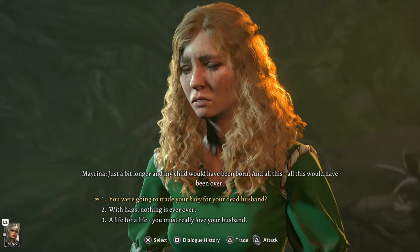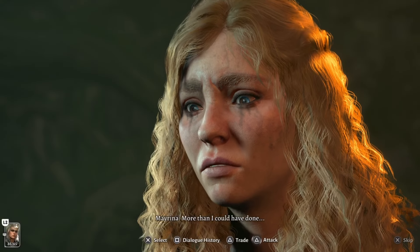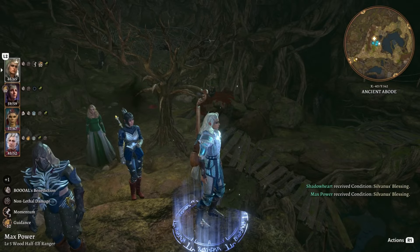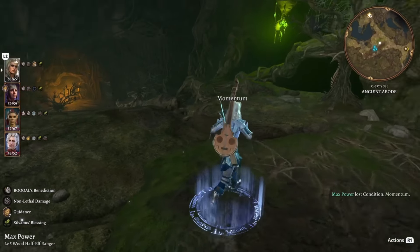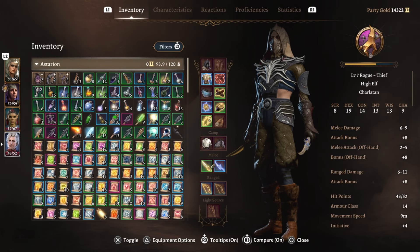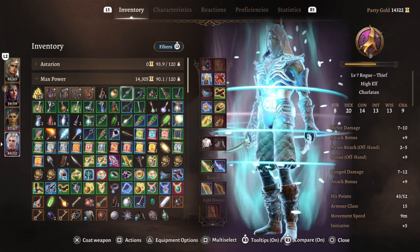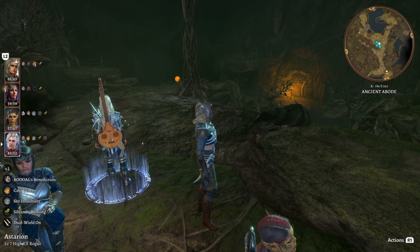You can do the whole thing with Myrina now — go get the wand that Auntie Ethel had in her hideout, go upstairs, and help her resurrect her husband who's going to be a zombie, and then you'll see them again in Act 3. That fight went really well — we took her down pretty quickly. That's pretty much everything for Act 1, though I'm going to do maybe one more small video where I take out the Zentrum hideout and show some alternative fights, like an alternative Harpy fight and an alternative Minthara fight. But we should be moving to Act 2 soon. Thanks for watching and I'll see you again next time.